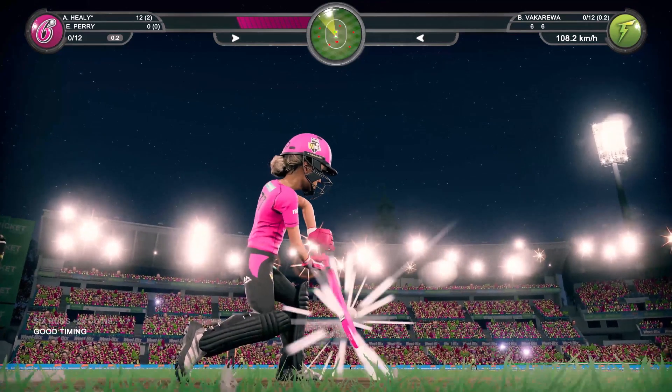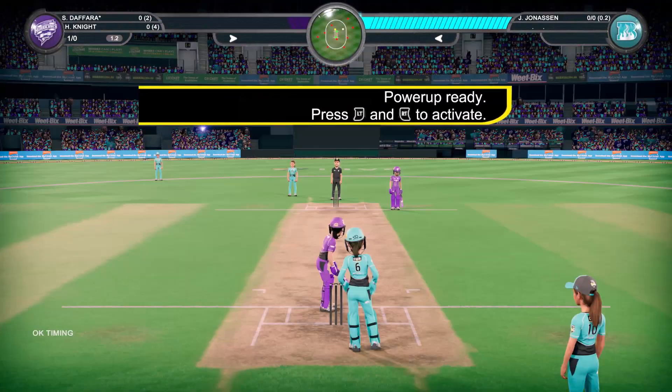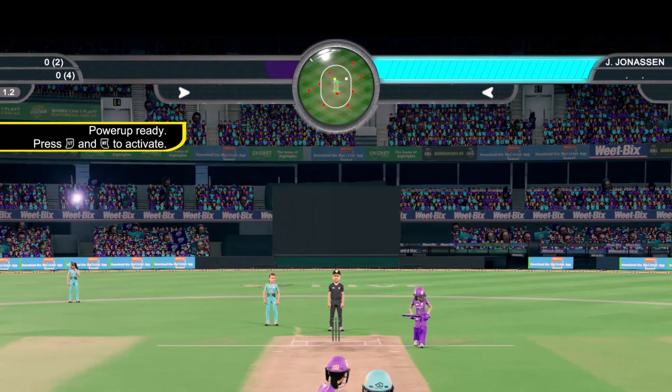Earn power-ups by performing successful actions in a match. A power-up is acquired when you fill your power-up bar and the bar begins to flash.